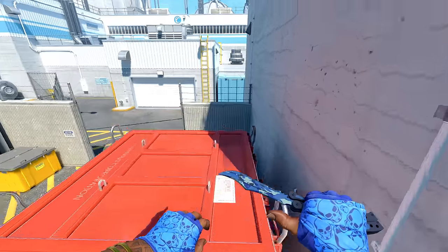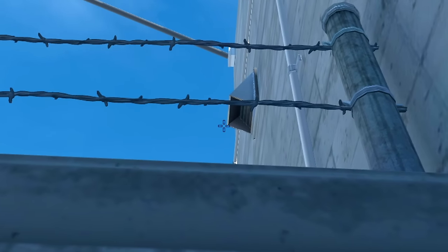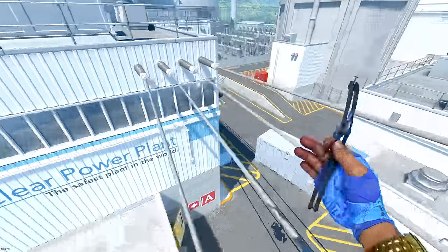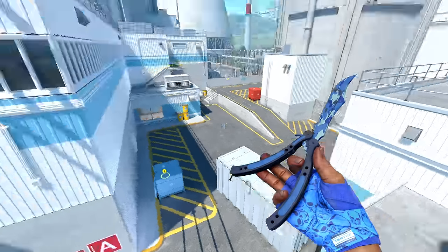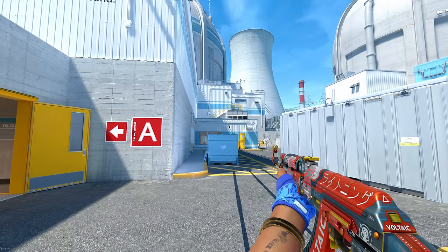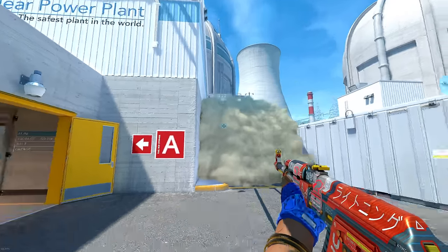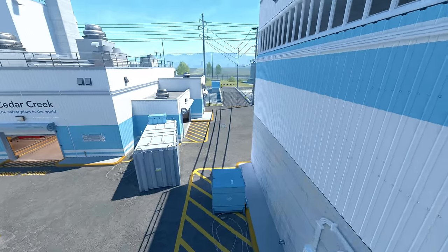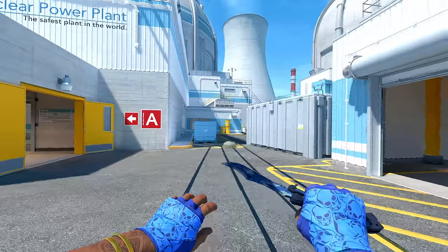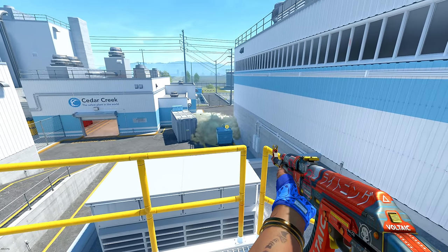Another cool smoke on Nuke: go all the way into this corner, crouch, find the left tip of this air vent, stand up, and do a simple jump throw. That smoke goes all the way up over this building and lands on the very top of this blue box, giving you more breathing room as you come out to clear Mini. This smoke is going to be a lot taller than a typical smoke, letting you peek without worrying too much about someone up on top of Heaven — as opposed to a shallower smoke that gives them way more line of sight.